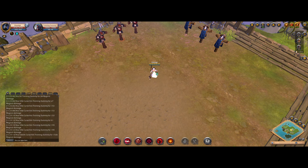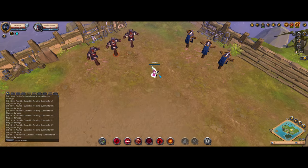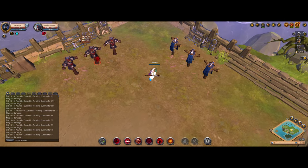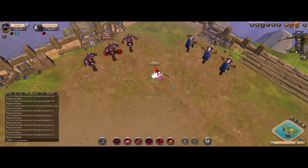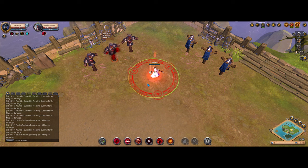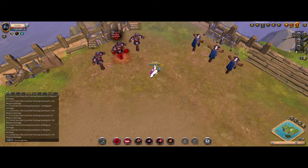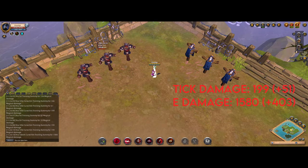Now, how do my buffs work exactly? Any buff that I have active at the time where I apply a damage spell counts, and it doesn't matter if the damage of that spell is delayed, like for the death curse. So it doesn't matter if my buffs are active when the curse blows up, as long as they are active when I cast the spell in the first place. With all my damage buffs active, you can see my ticks are 199 and the E hits for 1580, even if my damage buffs have already expired.